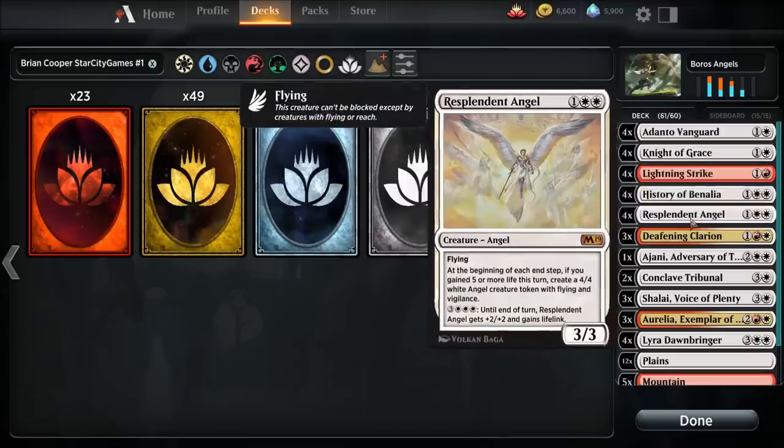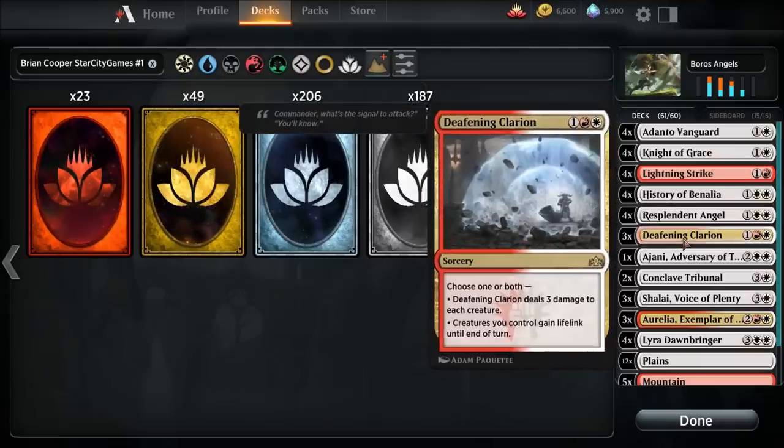Resplendent Angel — three-drop, flying, four copies. At the beginning of each end step, if you gained five or more life this turn, create a four-four white Angel creature token with flying and vigilance. For six mana until end of turn, Resplendent Angel gets plus two plus two and gains lifelink. Three copies of Deafening Clarion — three-drop sorcery, choose one or both.